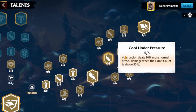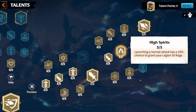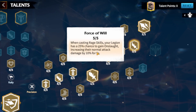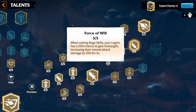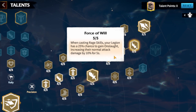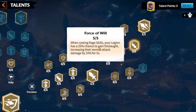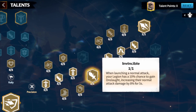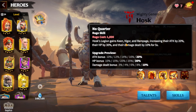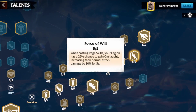I pick the talent: when launching a normal attack your hero has a 10% chance to gain 50 rage. After that is: when casting a rage skill your legion has a 25% chance to get On-Sword, increasing their normal attack damage by 10% for five seconds. I try to get this On-Sword from both of these talents because it's absolutely great. Note it's not the same as what Hosk actually has — his attack bonus is King Vigor and Rampage, which are different from On-Sword.